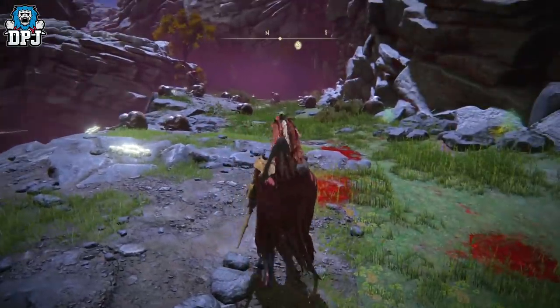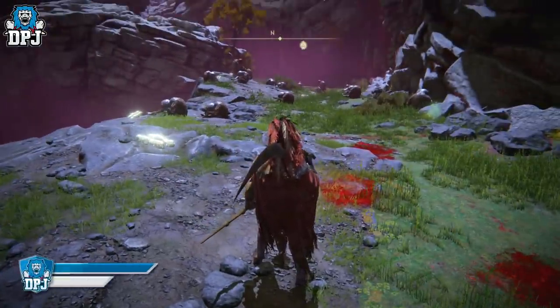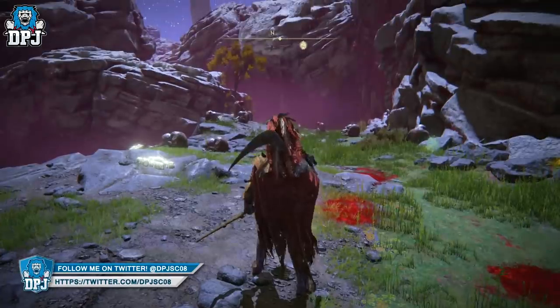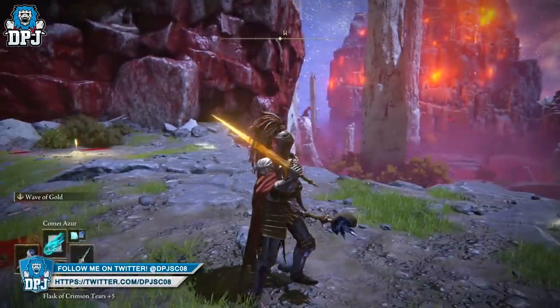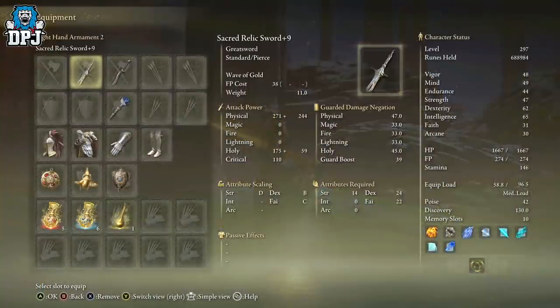There is a weapon in this game which allows you to swing from the top and take out most of these enemies in just one swing, and that is this right here. This is the weapon you get for beating the last boss — the Sacred Relic Sword. I'm not going to drop any spoilers on the last boss, but you can find it easily if you look.